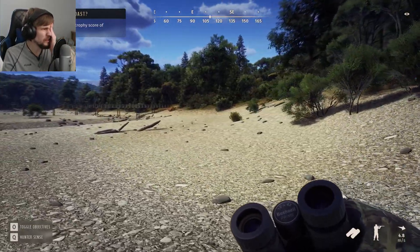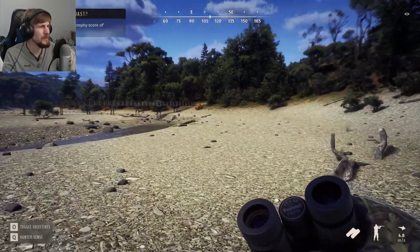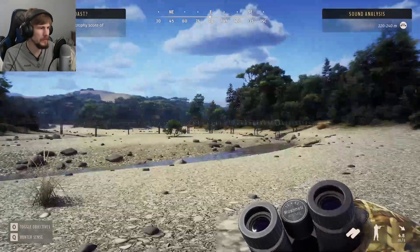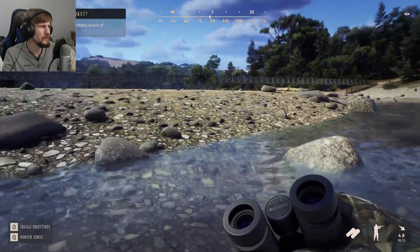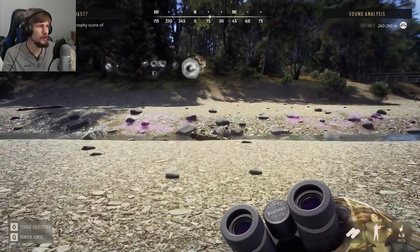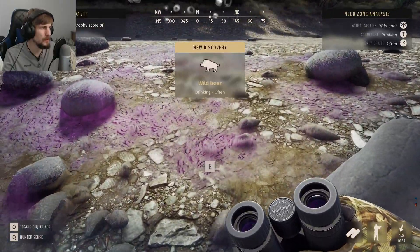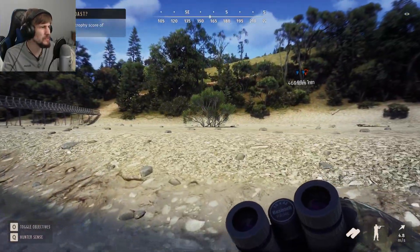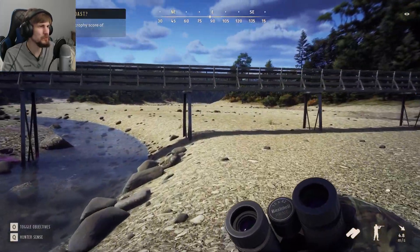I feel like Way of the Hunter does need to have a little pass over on how much noise the player makes and how sensitive the animals are. I know I am playing on the hunter difficulty, which is the second hardest, but some things still feel kind of absurd. Or if there is terrain that makes noise, I want more feedback options so you know — okay, if you're on stone like this, you make a lot more noise than on grass. It feels like a lot of the hunting games, I'm not sure if they're trying not to step on what the others have done. But I say just look at what works in others and try to bring that to yours too.